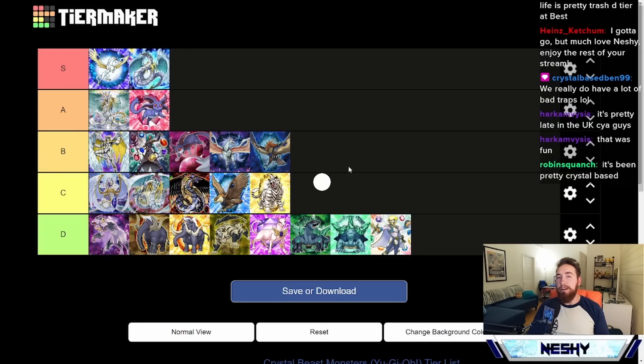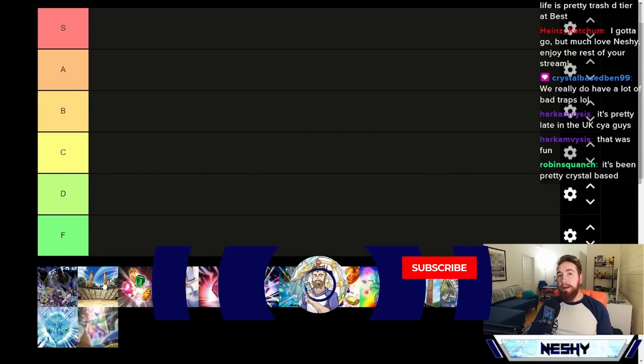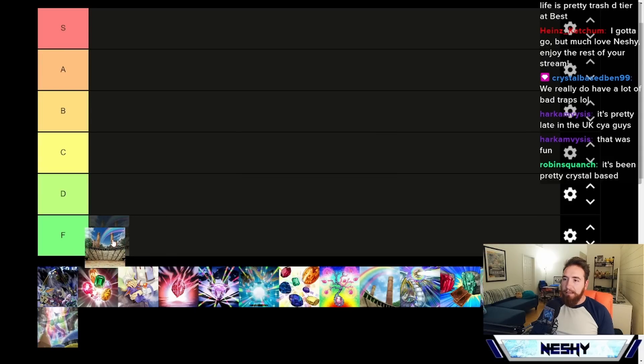Let's move on to the spell cards. First up we have Ancient City Rainbow Ruins — this is the most powerful field spell card in Edison and Hat format, but lately it's fallen to the wayside in favor of other field spells thanks to Salvation. This card has also gotten really awkward with Heart being around, since Heart floods our zone and doesn't let us bounce our own cards. It's for now a C tier card.